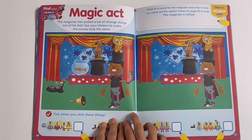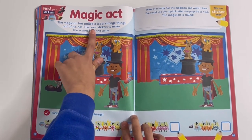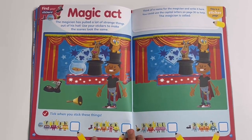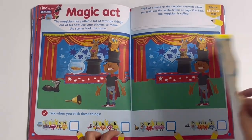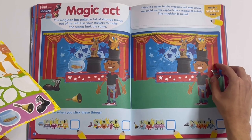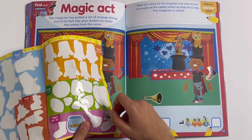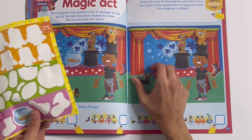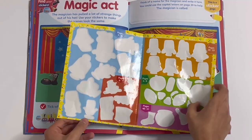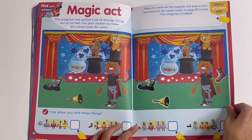Splish splash. Magic act — this will be a spot the difference. The magician has pulled a lot of strange things out of his hat. Use your stickers to make the scenes look the same, and tick when you stick these things: the fish, sock, belt and boot. The sock is here, bell is here, boot is here, and the fish was next to the hat with the goat in it. And you can say this magician is called — write your name there, using capital letters as well.